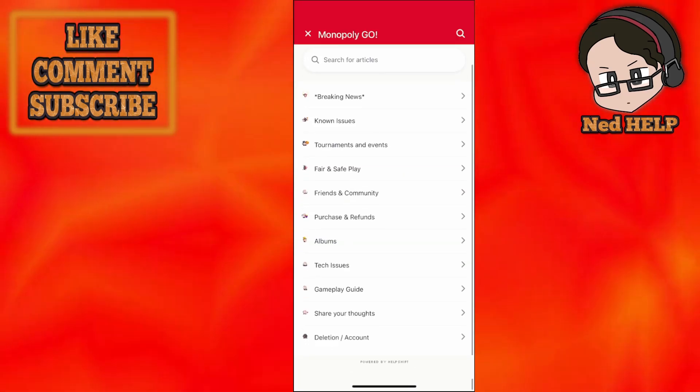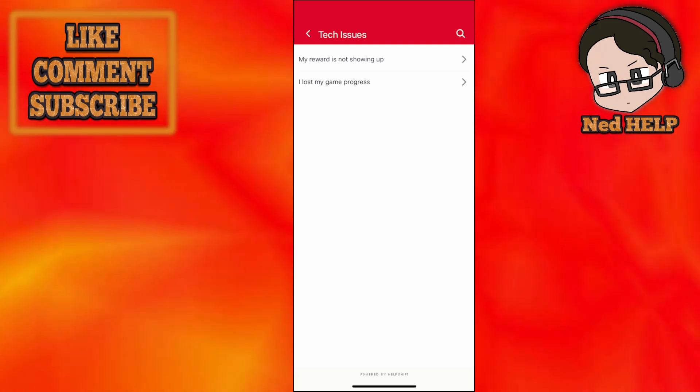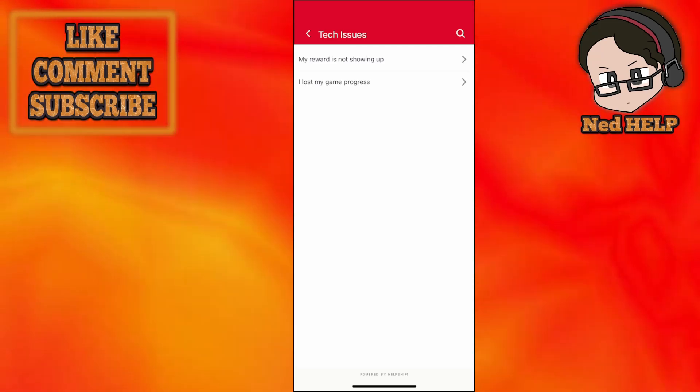From Settings, we need to choose Customer Service, which is going to load up a new page. From there, go into Tech Issues and then choose the option 'I lost my game progress.'